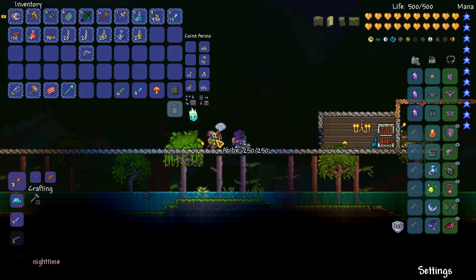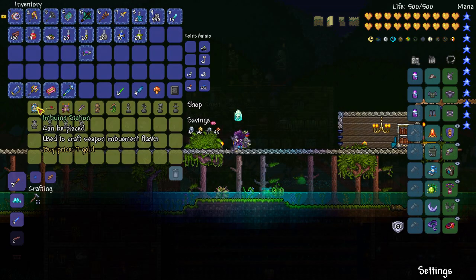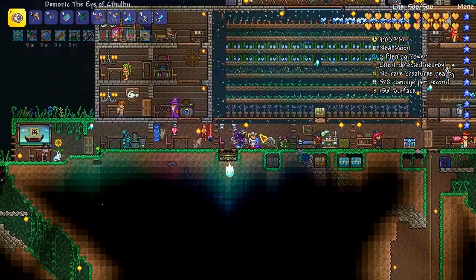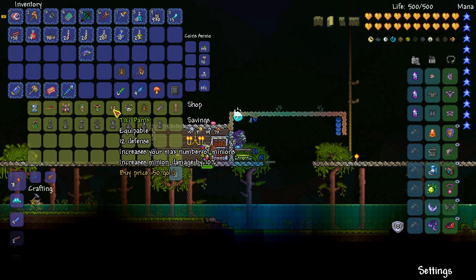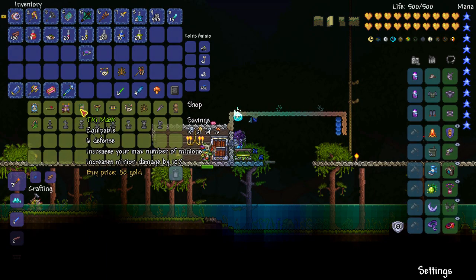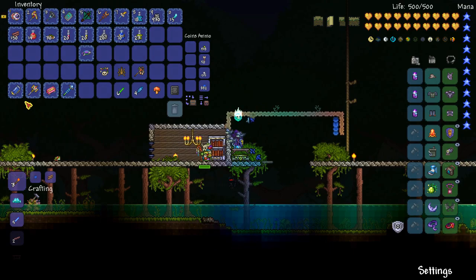The Witch Doctor sells the Pygmy Staff? There's Leaf Wings. How do I get the Pygmy Staff? I do have a Pygmy Staff - it was dropped by Plantera. And so while I'm holding the Pygmy Staff and go talk to the Witch Doctor, he will sell me the Hercules Beetle. He'll also sell me Tiki Armor, but I don't think I really want that. The Pygmy Necklace is another thing that can increase max number of minions, so I might as well go ahead and buy that. I'm not going to buy the Tiki Armor because I could make the Spooky Armor, which I think would be better, and I've already got plenty of Spooky Wood.